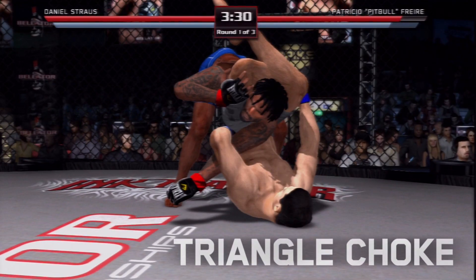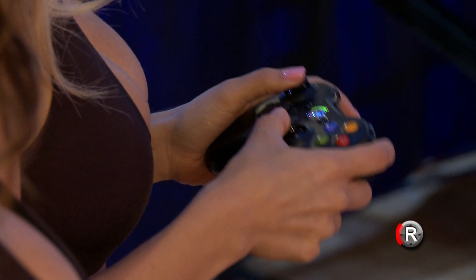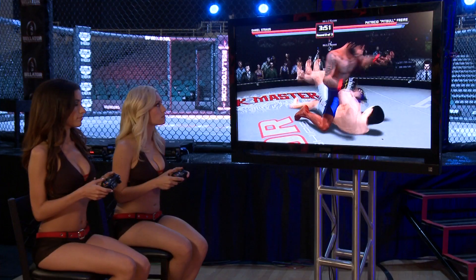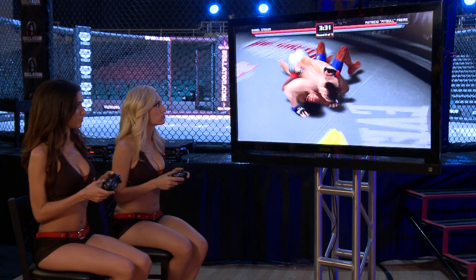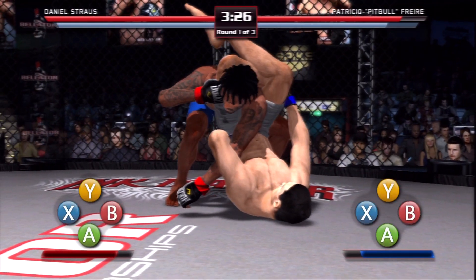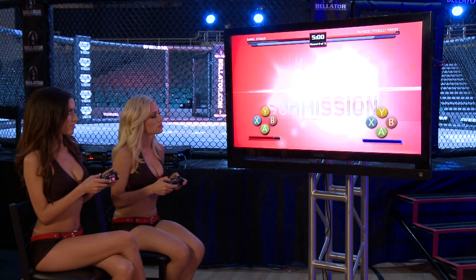Now we're going to show you the Triangle Choke. This is an ideal submission to try in-game once your opponent has already taken you to the ground. Jade forces Mercedes to the ground by clinching her with the right stick left and pushing her to the ground by hitting the right stick down. It now becomes Mercedes' challenge to take back control by getting into a guard position by countering Jade with right stick down. If she succeeds, Mercedes will have Jade locked into position for the Triangle Choke, and then she just has to button mash to crank Jade's body toward her until she is forced to submit.